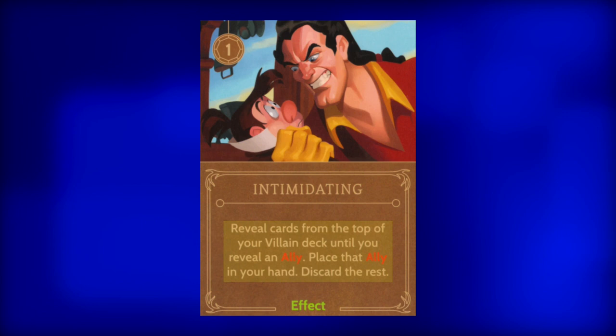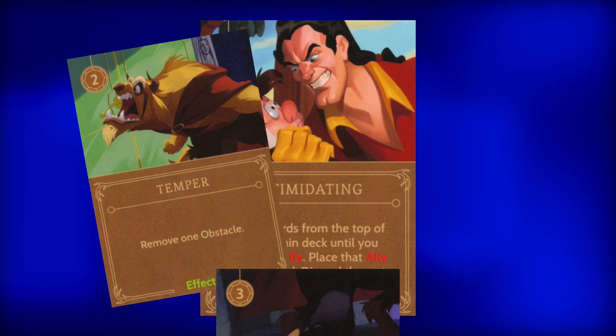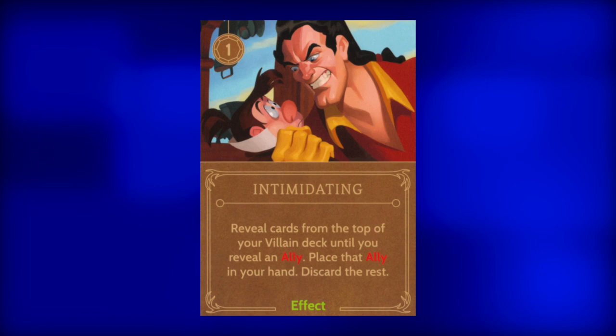Up next, Intimidating. For one power, Gaston will reveal cards from his deck until an ally is revealed. That ally goes into his hand and the other cards are discarded. Be careful not to play this card if Gaston's obstacle-removing effects are still in his deck, as this card could force him to discard them. Play this effect only if those other cards have already been drawn, and discard it if it comes out too early.